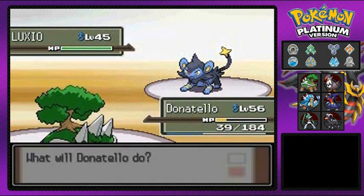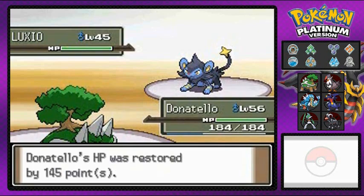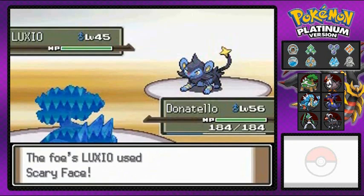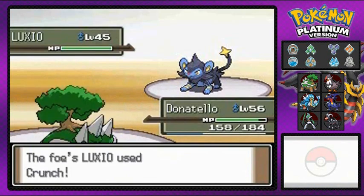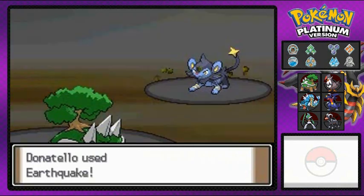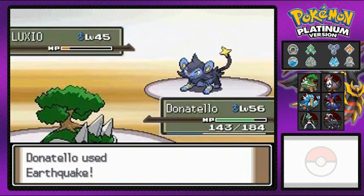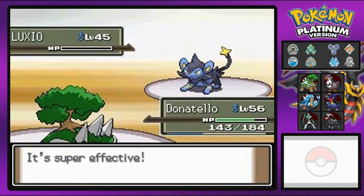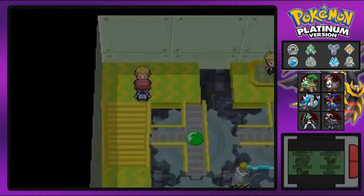Strategy: use a healing item, take advantage of those boosted stats. There we go — now we're healed. Why are you using Scary Face? Stats are wacky — here we go, Earthquake attack. That's what I was looking for! Bye-bye Luxio. 564 experience points, Toothless didn't do anything this time. That is how you want to do it.